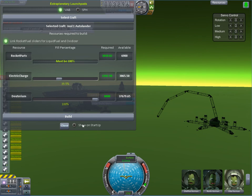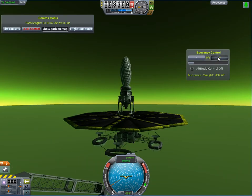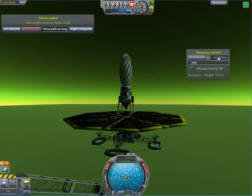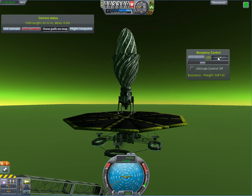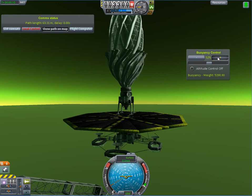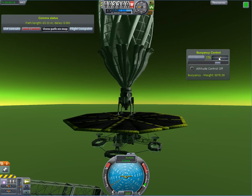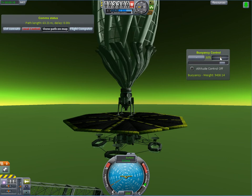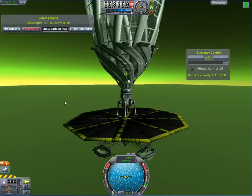It's got a balloon on it. Take off! Go back to the sky where we belong. No, no physics is being simulated. I mean, this thing weighs negative 10,000 kilograms now. So there's obviously no physics happening here. This is a real bug.